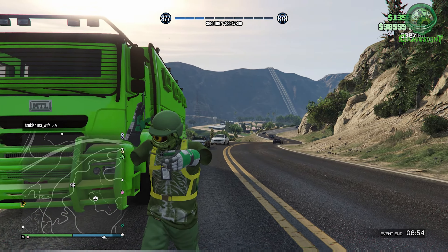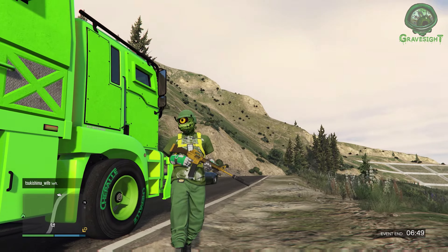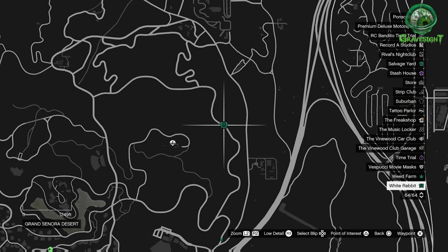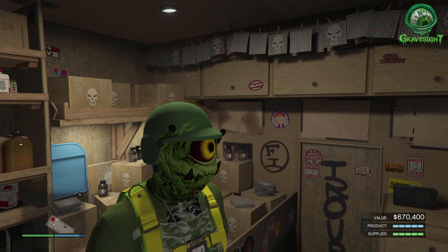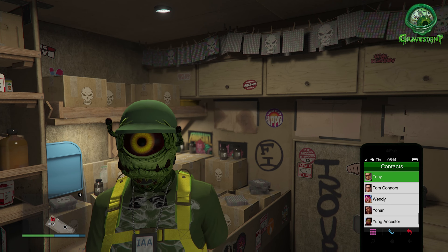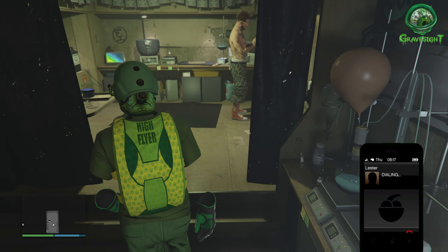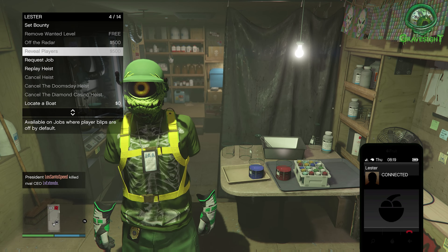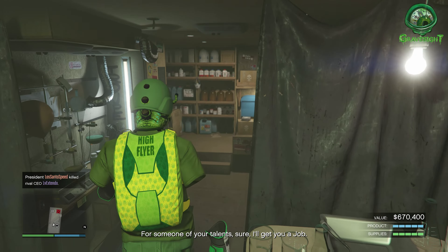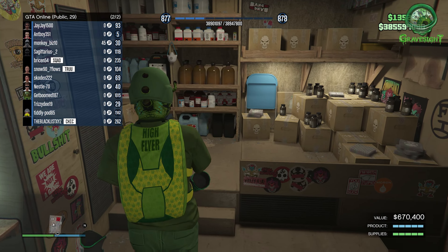This is going to be one of the best methods you can use for selling the acid lab and doing the acid lab sell missions. Number one, we want to make sure we are in a full public lobby. I'm going to make my way to this location out here in the mountains, where I usually go with my acid lab. From here, we're going to call up Lester, because while we're doing acid lab sell missions, we're not allowed to call Lester to get rid of the police. So we're going to call Lester now and request a job, which we'll use later to get rid of the police.